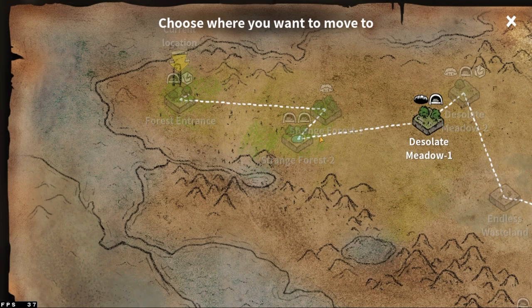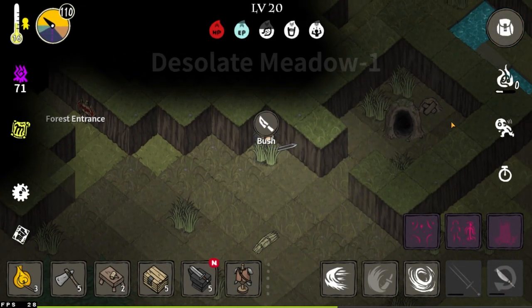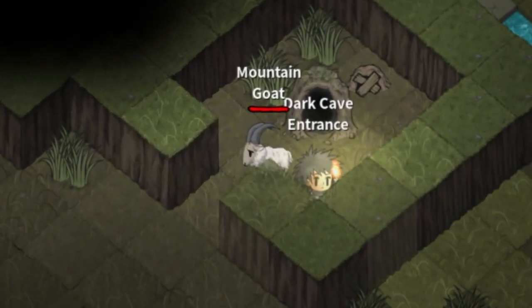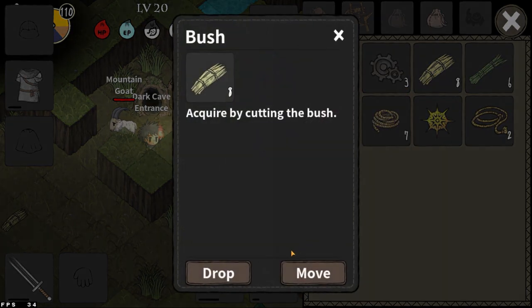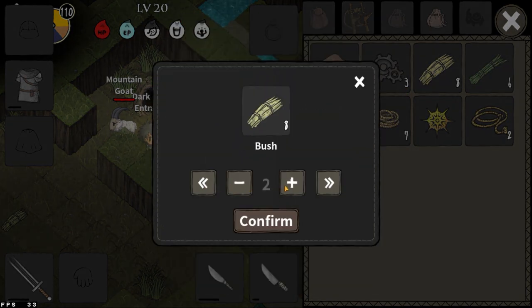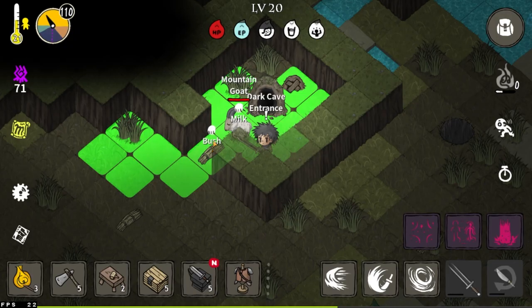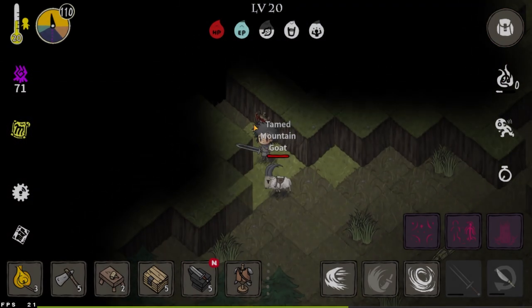There's a way where you can catch goats with a 100% catch rate, so you don't have to waste your time making lassos and cutting grass. Here's my goat. The way to catch your goats with a 100% catch rate is to give it the minimum amount of grass - just give it two grass. This guy was already fed, but I got it anyway. We got our goat.